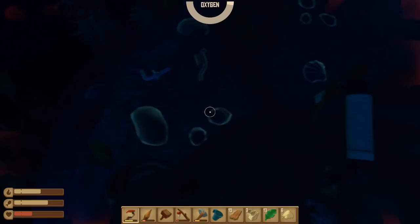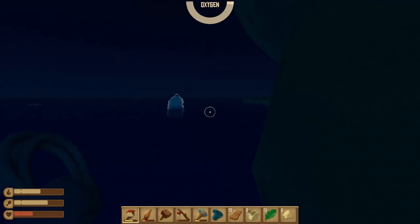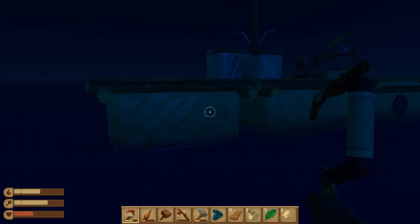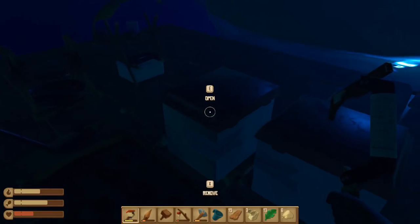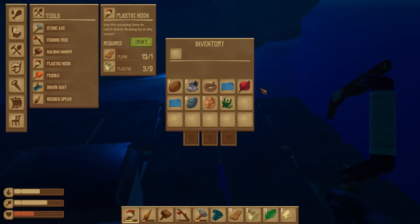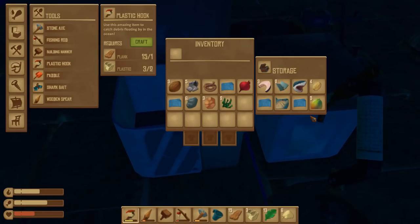At this point our raft could be taking damage. No — it found us! Okay, we need to go. What did we get? We got copper, we got sand, no clay, no iron. Did get some seaweed.